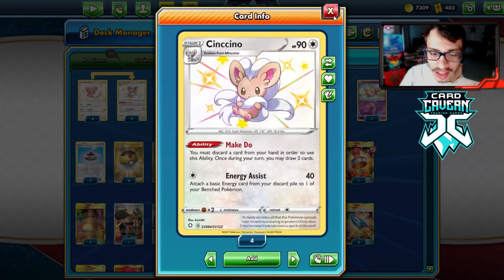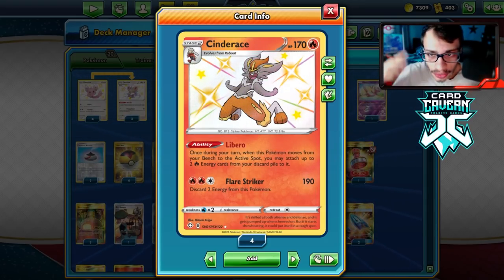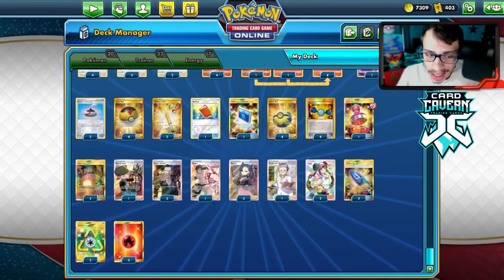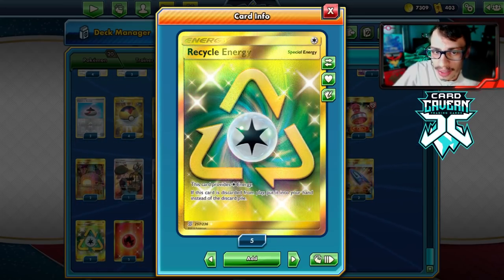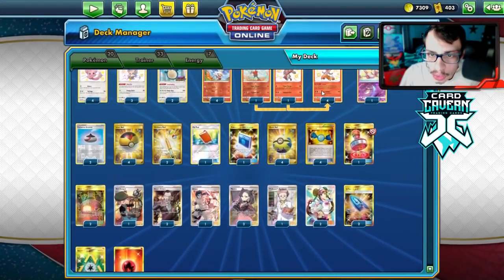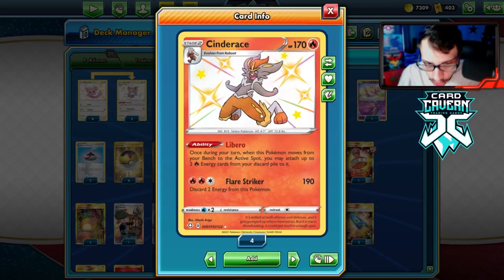This deck is very powerful. The idea is you use Libero when you move Cinderace from your bench to the active — you can attach up to two Fire energy cards from your discard pile to this Pokémon. We get Fire in the discard through Make Do, Giant Hearth, or Quick Ball, then move Cinderace to the active spot and attach for turn. That attachment is Recycle Energy, which lets us loop Cinderace every single turn. Cinderace has one retreat, so after Flare Striker, we retreat back to the bench, go to a new one, put the two Fires back, reattach, and loop it every turn.